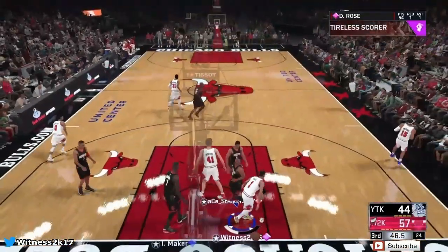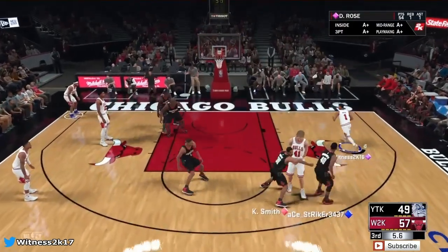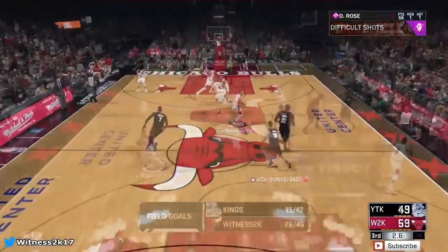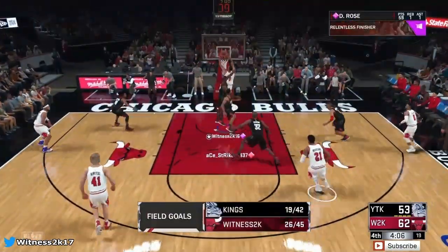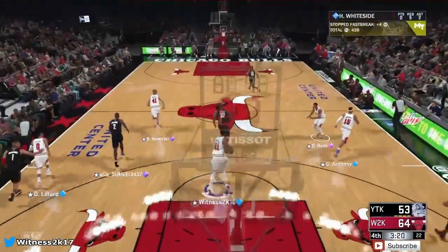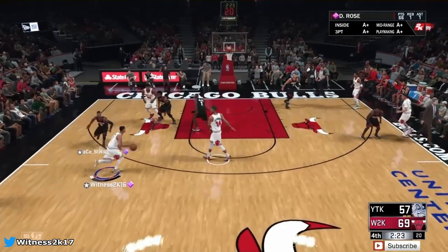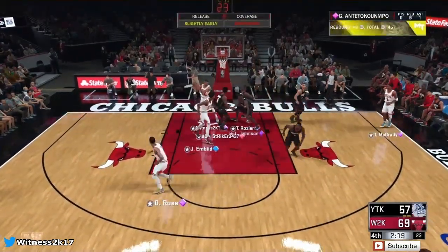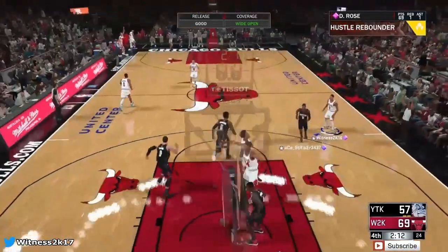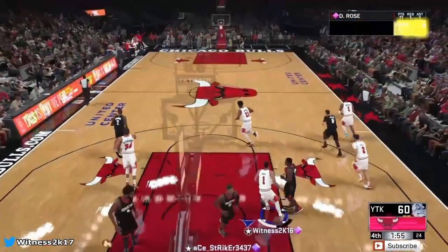Derrick Rose takes it inside and throws down a posterizer — I can't complain. Come on German Jesus — I didn't want that shot but we'll take that great release. We're definitely going to take that 10-point game. We're up by a comfortable 9 points — let's make that 11 with D-Rose's slam. Good steal, find Rose. The goal is to drop 80 with D-Rose. Green light on the three — Giannis with the rebound, back to Rose for three. Bang! Let's go, Derrick Rose. We need 11 more points to drop 80, that is the goal.